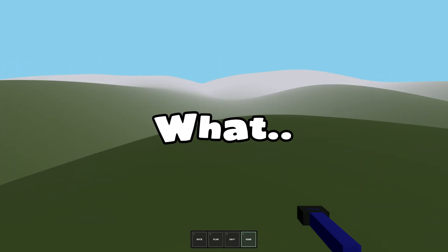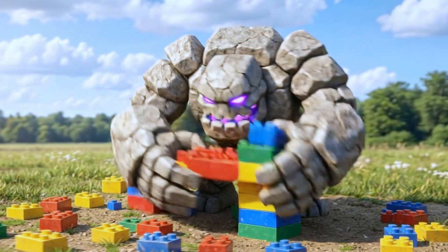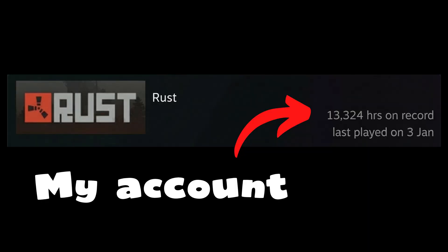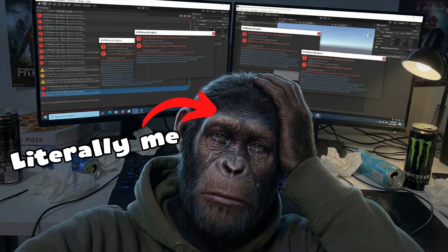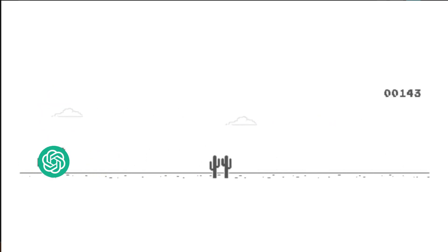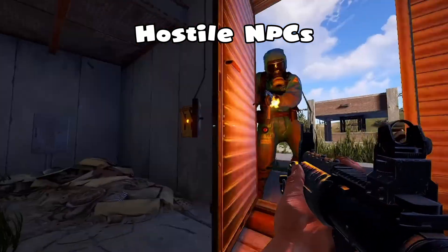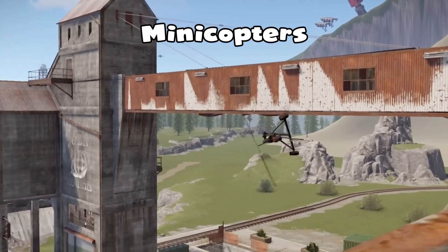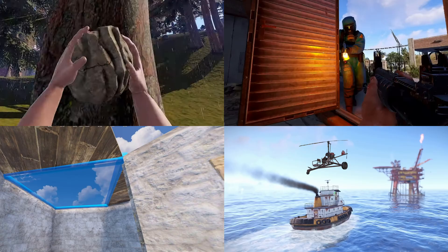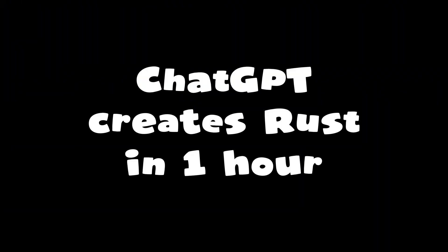Where did everything go — what have you done, ChatGPT? I'm recreating the most addictive game ever made: Rust. The problem is I can't code anything, so I'm forcing ChatGPT to build it for me. ChatGPT has to create resource gathering, base building, hostile NPCs with guns, drivable mini copters, and tugboats.